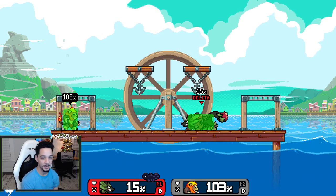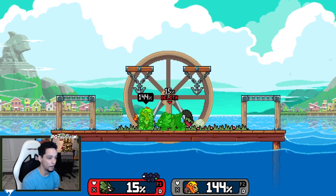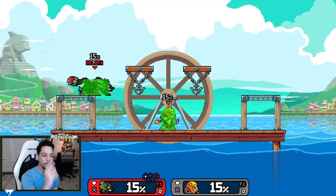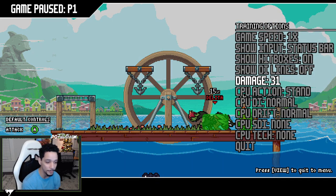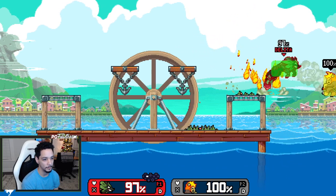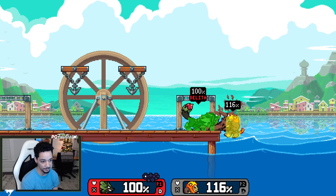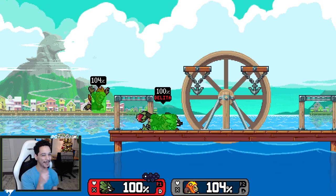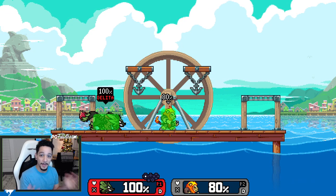Last thing to mention is the forward air to down air confirm. If you manage to get a forward air near the corner of the stage they will very likely DI in, so if they DI in and go above you, you can go for an up air. At lower percent you might want to go for a down air. Be ready for down air and up air out of the forward air — you can very easily steal stocks with forward air to down air.